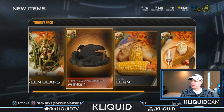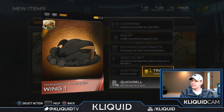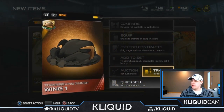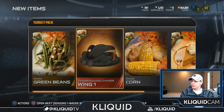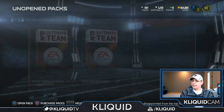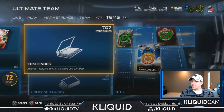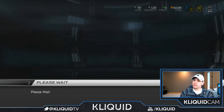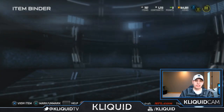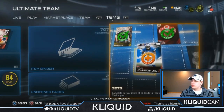I'll throw them onto the auction block, I guess. We'll see what I end up doing with them. And wing one — I can still throw this onto the trade block and maybe get, I think, a turkey breast and maybe the other wing. So we'll see what I actually need. I ended up not getting really anything that I need in that pack, unfortunately, but that's okay. I can actually trade some of these to maybe complete it, so that won't be too bad.